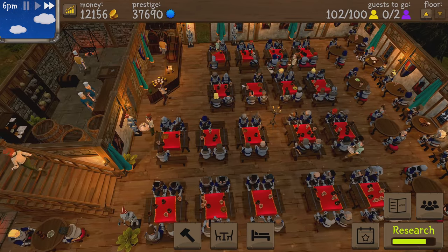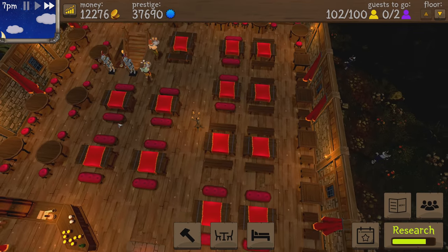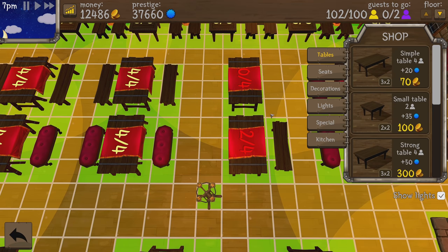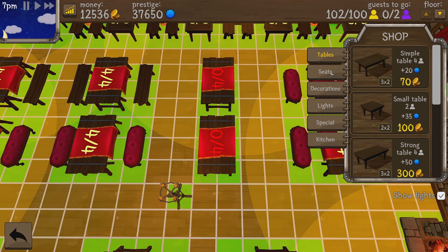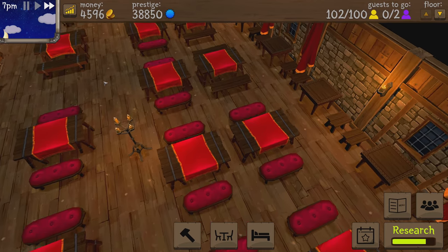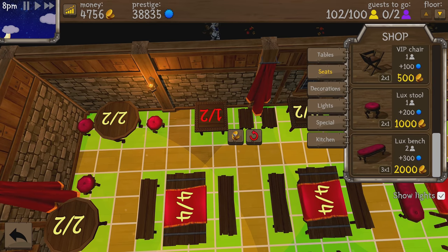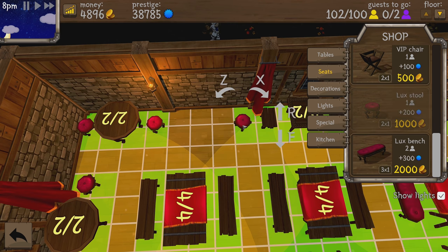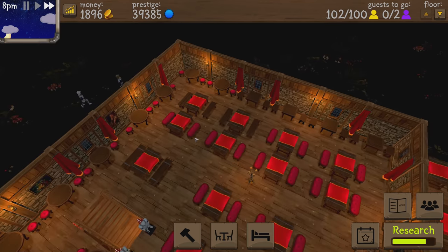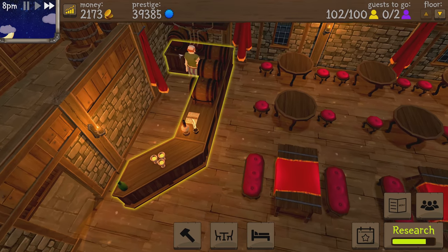We have 12,000 gold — but watch it melt just by making four benches. Bam, bam, bam, bam — and now it's not that impressive in the wallet anymore. We're going to upgrade these two as well and make it the whole set, then the table comes in. Let's hold on to gold for a little bit.